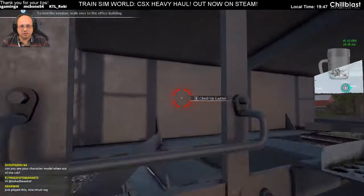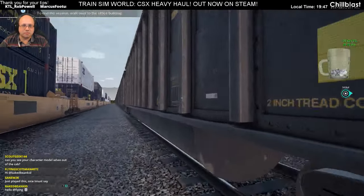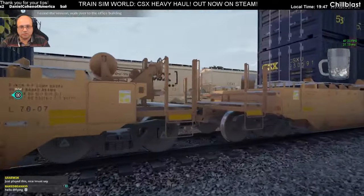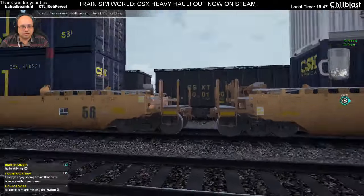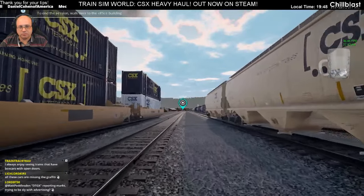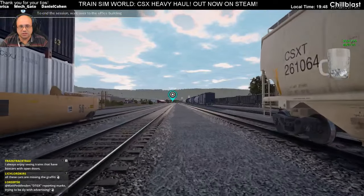That's the Bethgon. I think the Bethgon's the one we haven't looked at. So you've got Bethgon with load in it, and obviously there are unloaded Bethgons as well. There you go — that's all six cars that are included in the pack. There'll almost certainly be more at some point for different routes and add-ons, but there are six in this one.